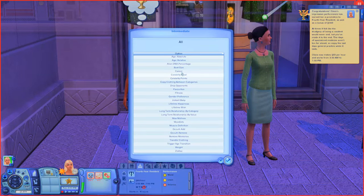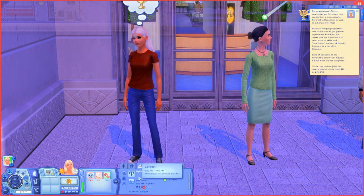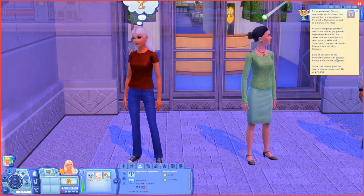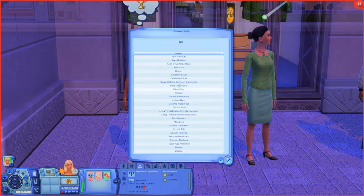Level 6 is Psychiatric Specialist — 280 Simoleons per hour, 9am to 4pm Monday through Friday, with a 1,068 Simoleon bonus. Only charisma is required at this point. The game says: 'As a full-fledged psychiatrist, now is the time to get patient experience. Put down the books and work hard on your interpersonal skills and couchside manner. A friendly therapist is a lucrative therapist.' At this level you can also review patient files on the computer.